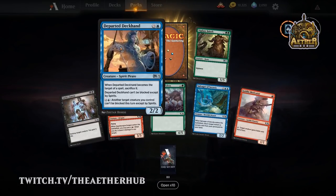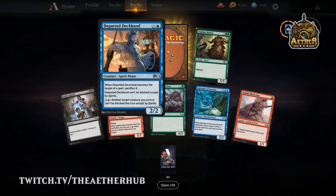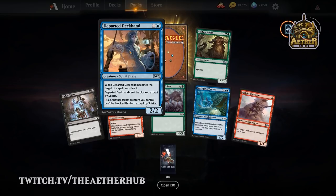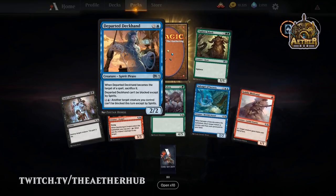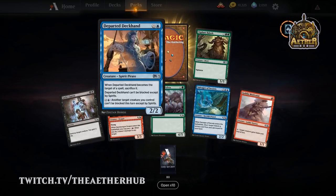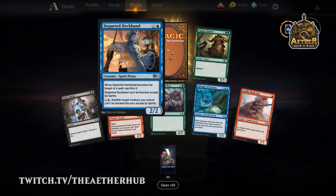Departed Deckhand is pretty sweet — one of your top picks for limited and one of your few spirits in the set. This one is actually possible for modern play as well in the modern spirits deck, because of the unblockable ability.